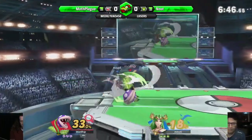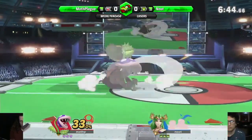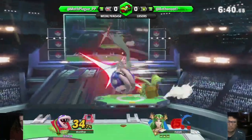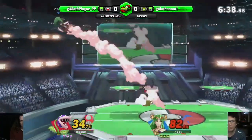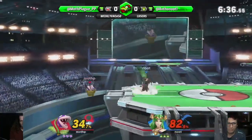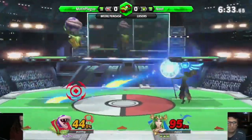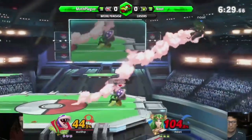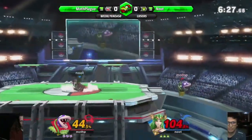That down tilt will two-frame you every time. Moot wasn't ready for the down B. There's super armor on the charging. Piranha Plant's really slow, so you can definitely spam a lot of neutral Bs.